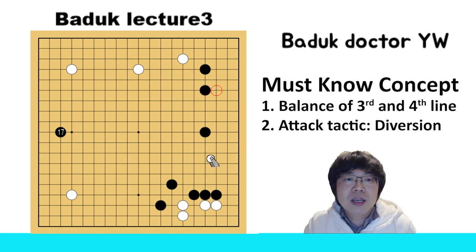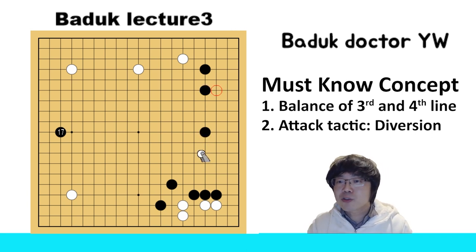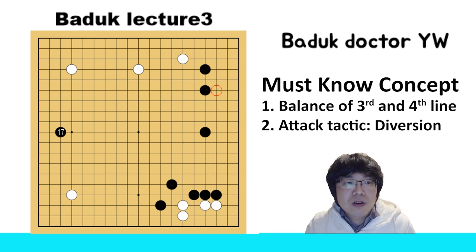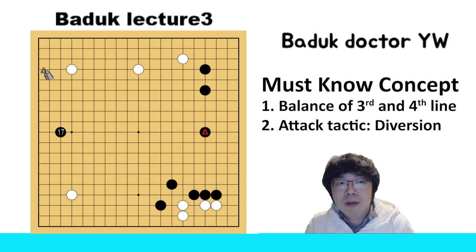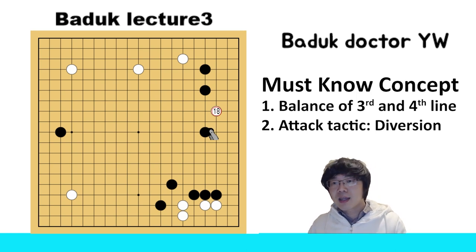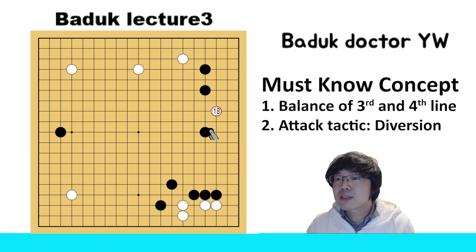Okay, let's study how white has to do the invasion. I already showed you just now — it's the same as the last time. I always told you that if you can find the triangle of the black, you should find the knight's move position of the invasion. This is the same as last time you studied with me. Now let's study how black has to play.